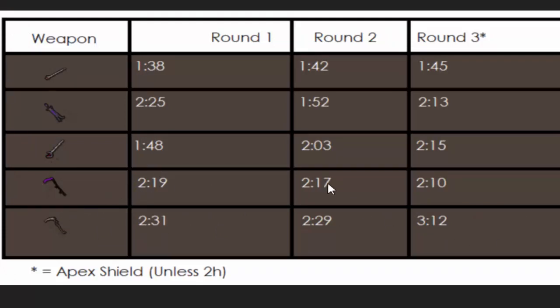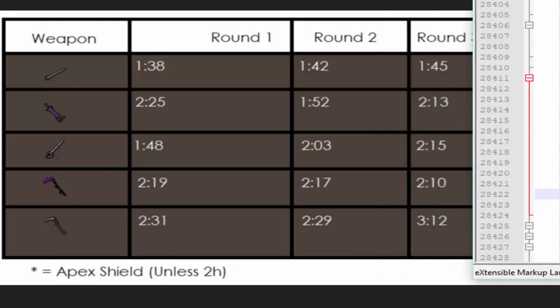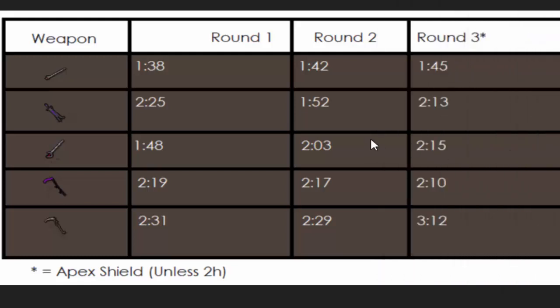The speed on the scythe is kind of what kept it in play, but I think if it had the same speed as the Scythe of Vitter or even just one tick slower, it would not have done well. I should have marked down the speeds because that is relevant information. The main thing we're testing is DPS, and I feel like DPS is a really good indicator of what you're trying to accomplish.